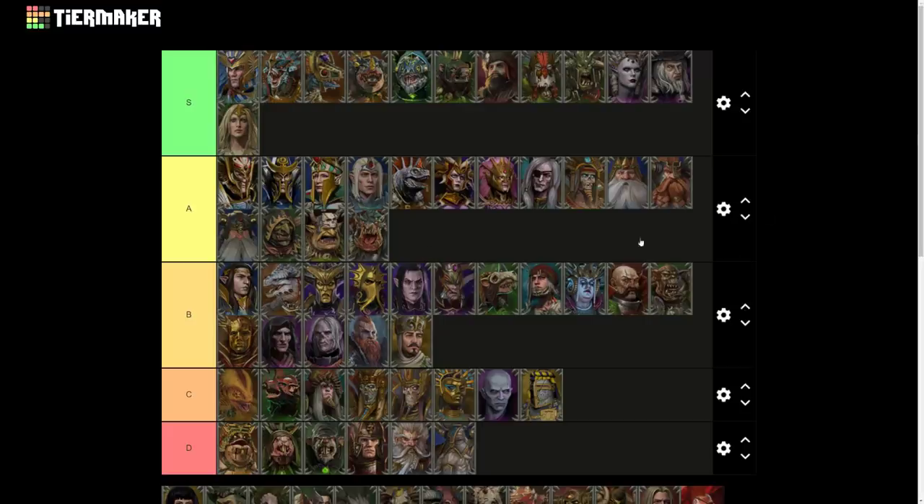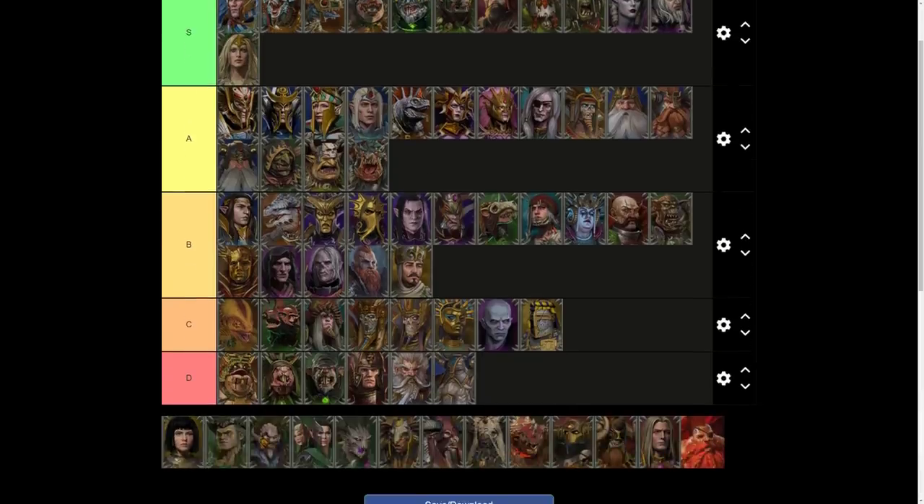And then we've got End of an Errant, which is Repanse's defeat trait, providing growth plus five in the local province, double experience gained for units when fighting against Bretonnia, and research rate plus 5% faction-wide. This is really useful for Tomb Kings because of that research rate — they need it critically. The growth is very useful too.